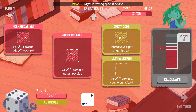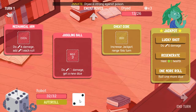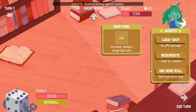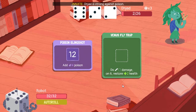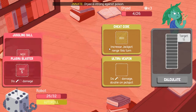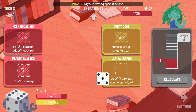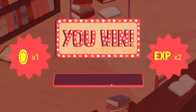Bust it out, soundtrack, you can do it. Perfect — we'll do eight damage. Put a new roll, bust out the mechanical arm — look at that, oh it's so good! Now you get the venus fly trap me for six because you're a jerk. There we go, lovely — that was a good fight.